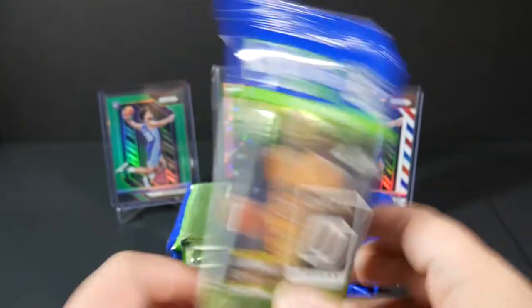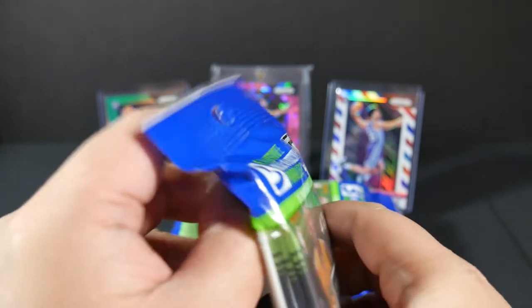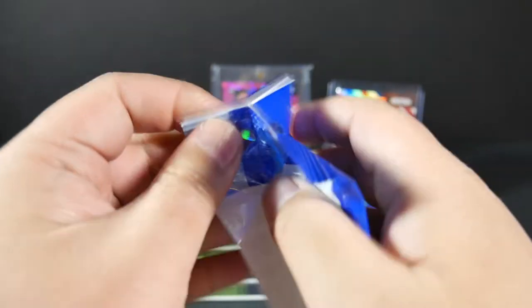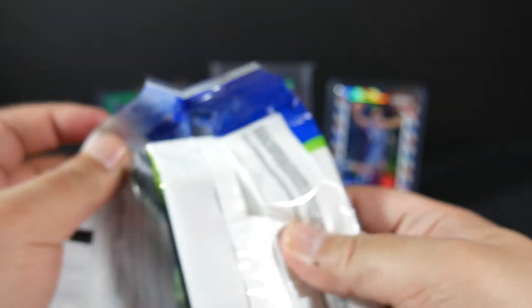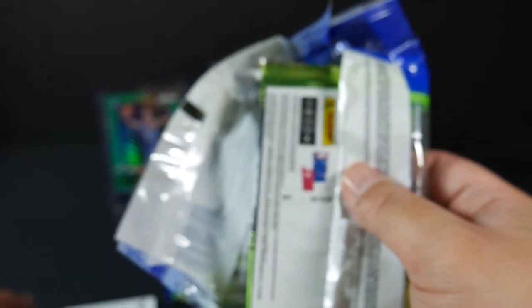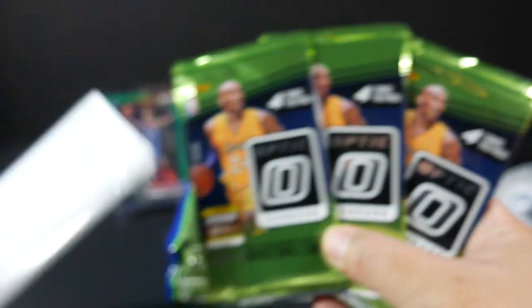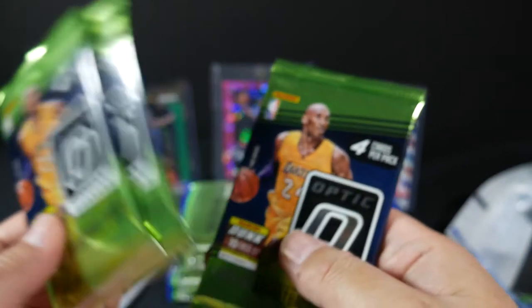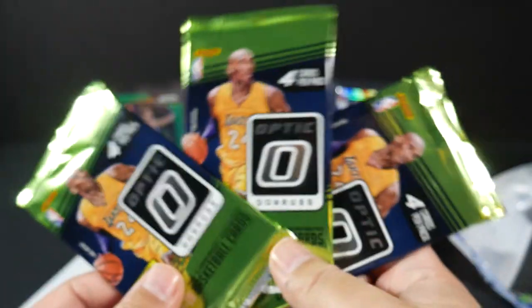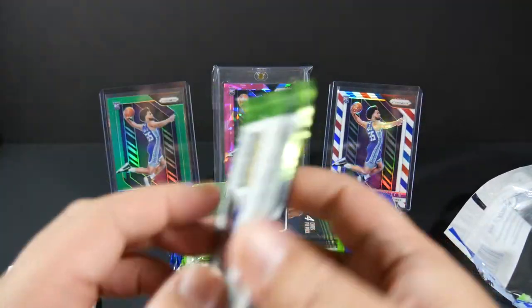Without dragging this video any longer, let's go ahead and rip these packs. This time I tried a different setup — going with a little overhead angle instead of straight-on to keep the focus on the product and keep all the cards on camera. With the hanger packs you get three regular packs and then the special blue velocity pack, which is a separate white pack. Four cards per pack, sometimes there are inserts, but most of the time there's nothing. This is retail, so you can't really expect too much.